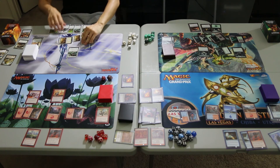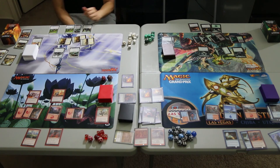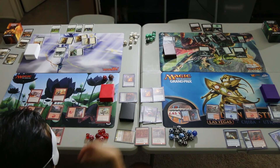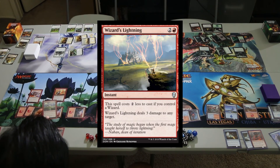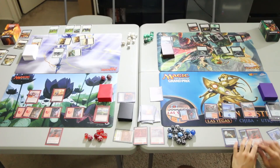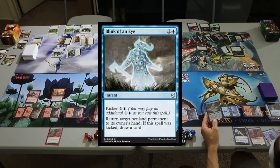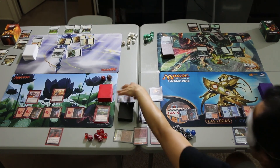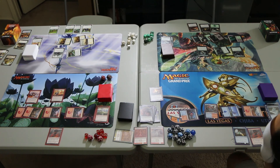United Assault plays the Plains, taps all three, and plays the Benelish Marshal — a 3/3 Human Knight where other creatures you control get +1/+1, making the Vanguard a 2/2. We go to attacks and attack one of the Rollicking Throngs with the Adanto Vanguard, which becomes a 4/2 and kills the Throng. Lightning Aggro spends 1 mana to cast Wizard's Lightning — it costs 2 less if you control a Wizard, and we control 2 — dealing 3 damage to kill the other Rollicking Throng. Then Arcane Tempo spends 2 mana to cast Blink of an Eye — an instant with Kicker 1 blue that returns target non-land permanent to its owner's hand, and draws a card if kicked. We return Xenagos to its owner's hand removing it from the battlefield. It has no Revelers, so its protection ability doesn't work, and Xenagos is defeated.